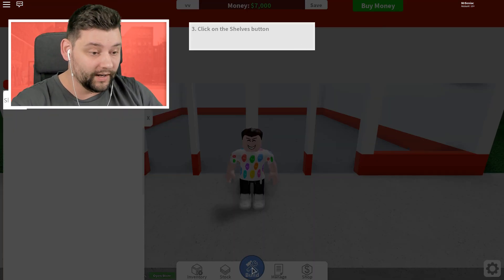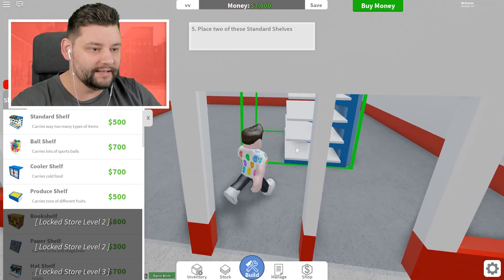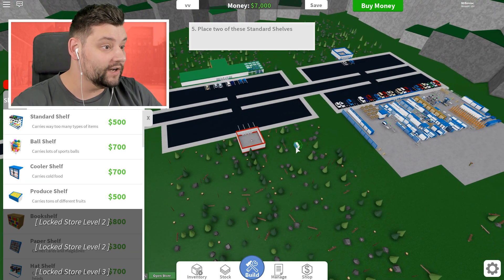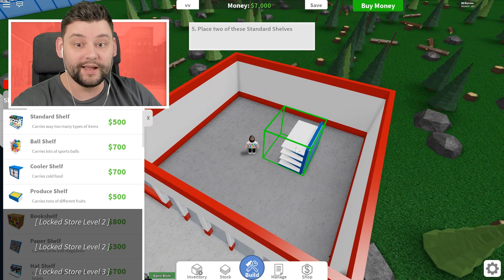So we're first going to click on the build button. Oh, this is looking pretty dope already. Go to shelves. This is looking really, really good. So we've got a standard shelf here we can go and buy. Oh, this is a map! Look at the size of that dude's store over there — he's got so much stuff he's placing down. This makes me so freaking excited at what is possible in this game.